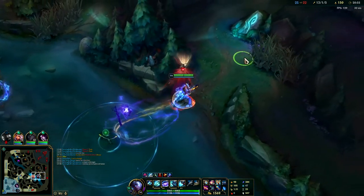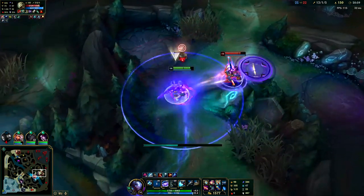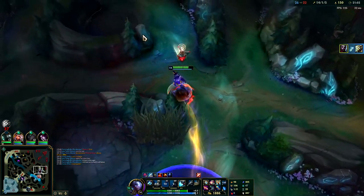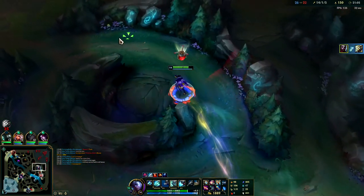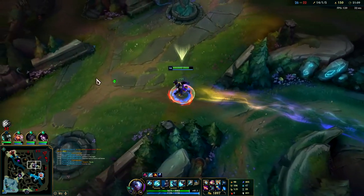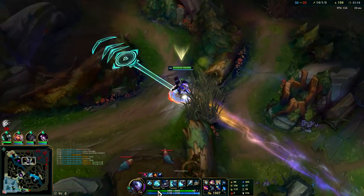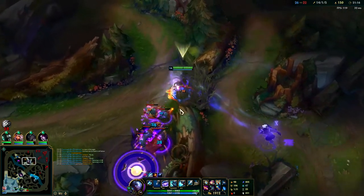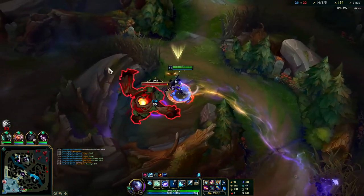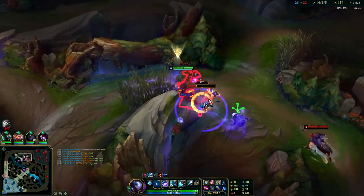Olaf and Udyr - the most important thing is avoid early 1v1s with them, that's how you lose the game. Olaf, Warwick, Udyr - if you're trying to go toe-to-toe to the death in a 1v1, 80 to 90 percent of the time you're gonna lose those. You have to make sure they're at some kind of a disadvantage - whether it's items, levels, or like they take a turret shot.